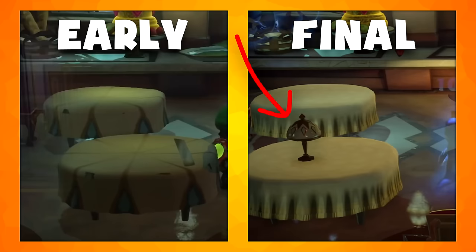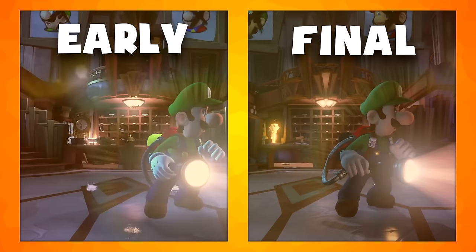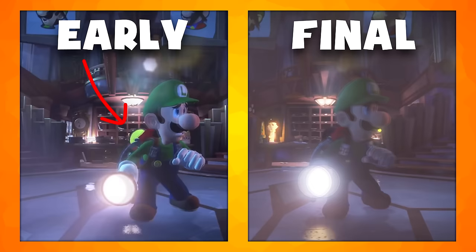The next part is from the cutscene we looked at earlier that made it into the final game. In the final version, Luigi has a separate model used in cutscenes, with more realistic materials and textures so that he looks nicer when viewed up close. The goo inside the poltergust was removed from this scene in the final game, as Gooigi hasn't been unlocked this early in the game.